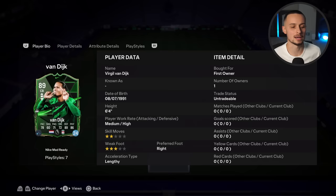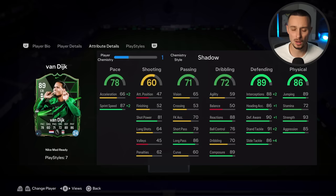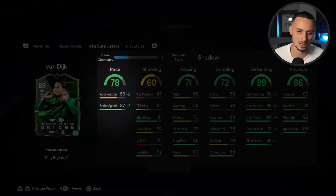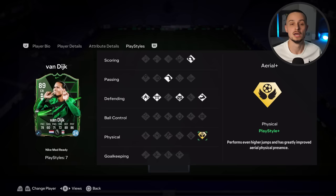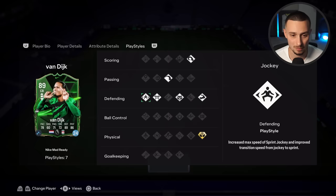At centre-back we have the best centre-back in the game, and one of the best I think we've ever seen in any version of the game, especially at the start — Virgil van Dijk. I've got his Nike Mad Ready loan. It might be one of the most pointless promos we've ever seen, but it's a promo and it looks cool because he's green. The only thing I don't like about Van Dijk is his acceleration, but it's made up by just how big he is — way too tall, way too strong. He feels like he has a force field. He just keeps winning the ball no matter what. He has the aerial plus, the block, the jockey — quite a lot of defending playstyles.